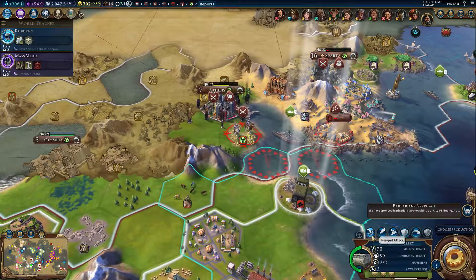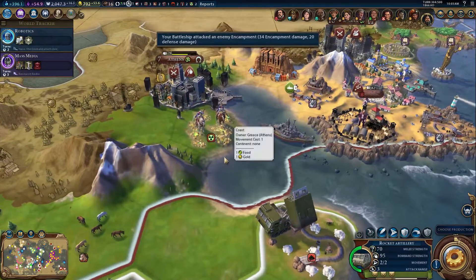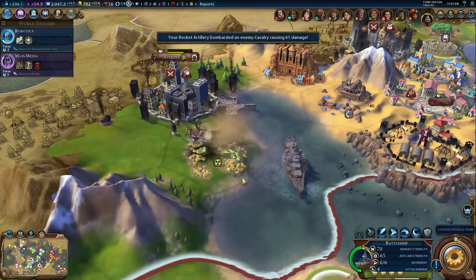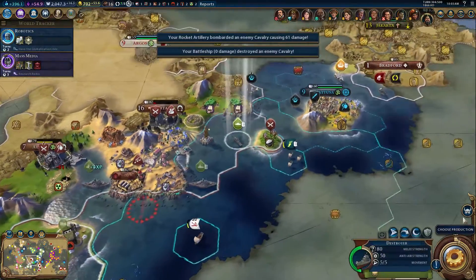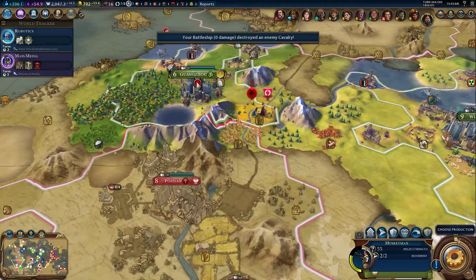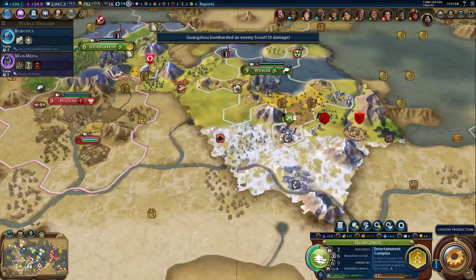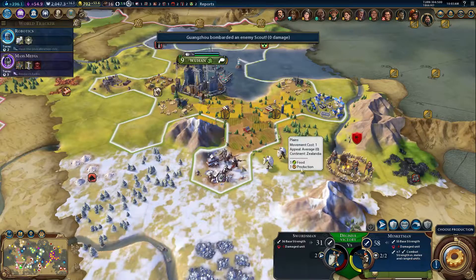It's too bad this coal is just going unused. Finally to the point where we can do a one-turn kill! They've seen Guangzhou. Did that kill it? Yes! That's awesome. We'll risk it.